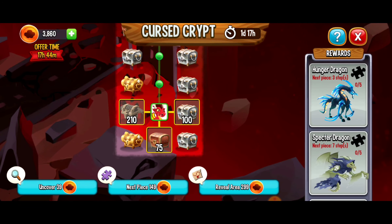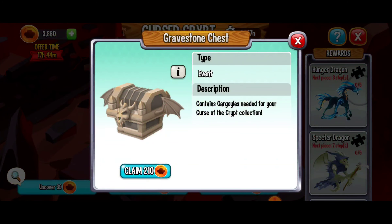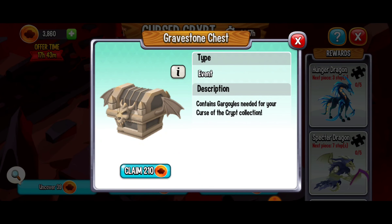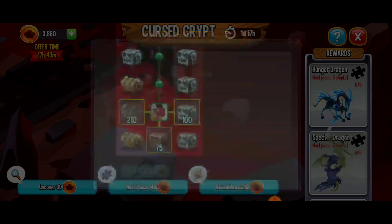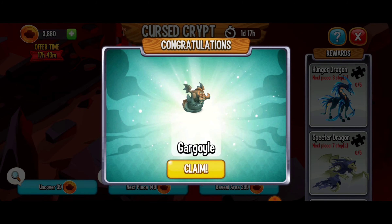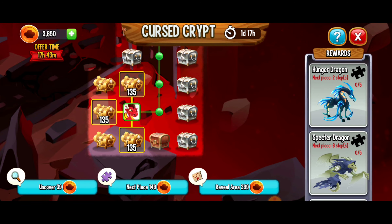Nice resources there. On the left-hand side right here, we've got our first gravestone chest, and this is going to give us some gargoyles. Hopefully we get three, otherwise we can get two or one. Big money, no whammies — of course we only got one, but this is just the beginning.